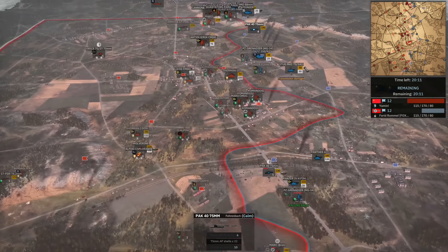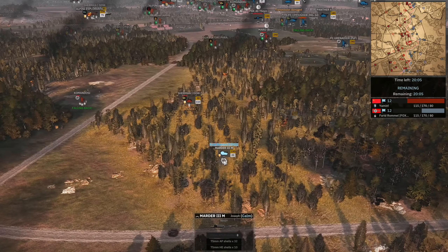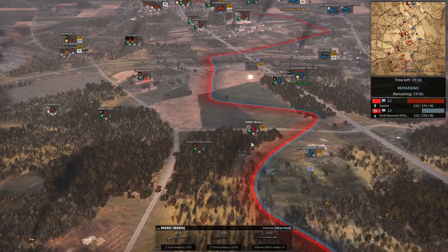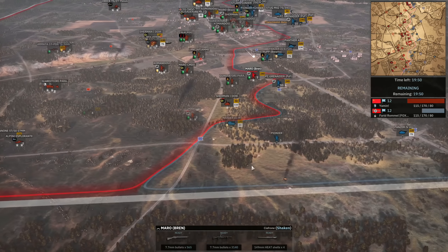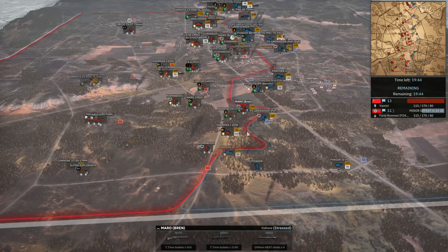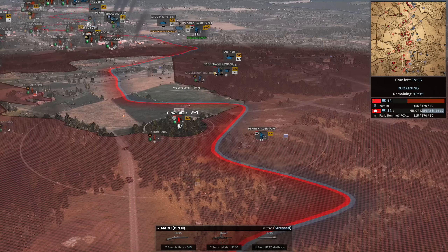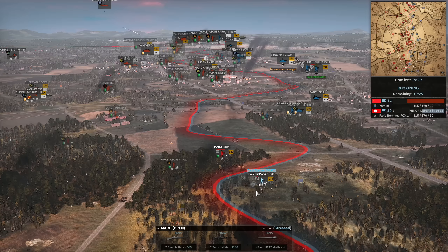Pak 40 up north does take out one of the Shermans — nice kill there. But that's like the only thing holding the line all by itself out in the open. The other Pak 40 being spotted out by the artillery — the Bren also seeing that. Sherman I running away from the Marder III M — the Marder III M is a good response to that but Farid doesn't look like he knows he's got the Sherman I on the run. Nice kill from the Maro Bren taking out the Pak 40 — it's a four-Bren squad, the most Brens on any squad in the game, which actually makes them okay. Fallschirmjäger technically have assault rifles which is kind of like an LMG, but it's not an actual LMG, so the Maro has the most light machine guns in the game on any unit.